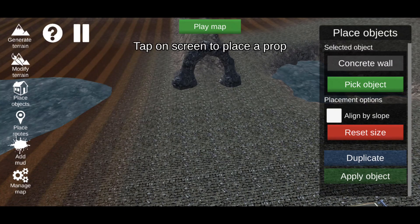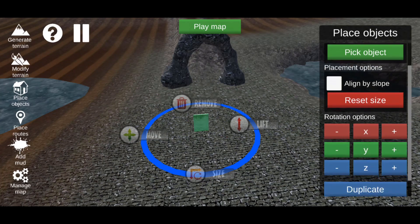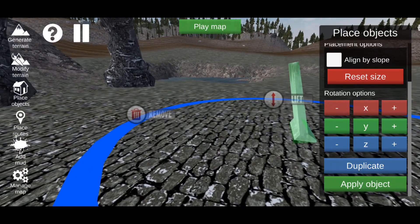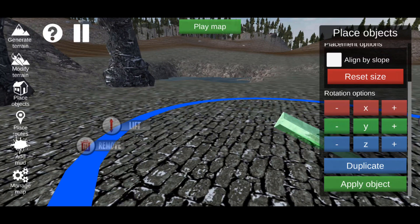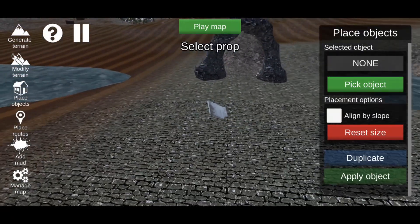Click on the concrete wall and place it. Then uncheck 'Line by Slope' and on the right side you'll see plus and minus controls for X, Y, and Z — you can rotate and reposition the object however you want. You can make it any angle you want and create all kinds of realistic, cool stuff.